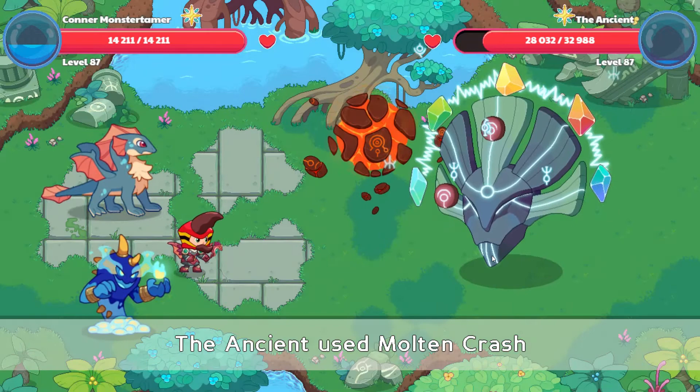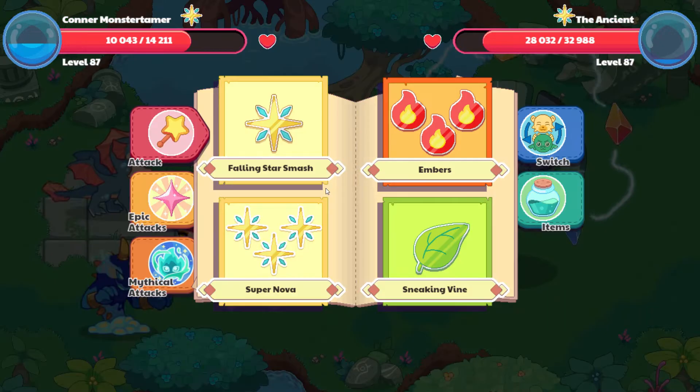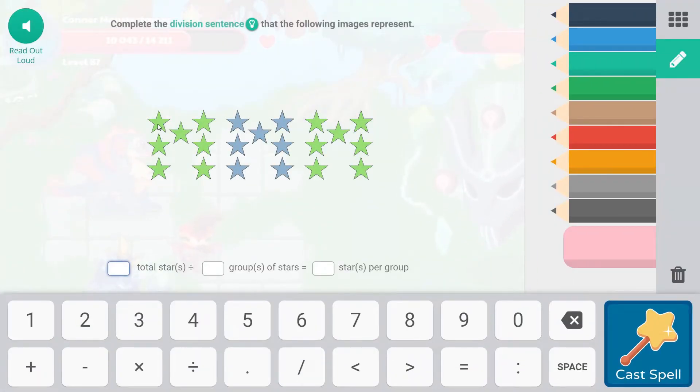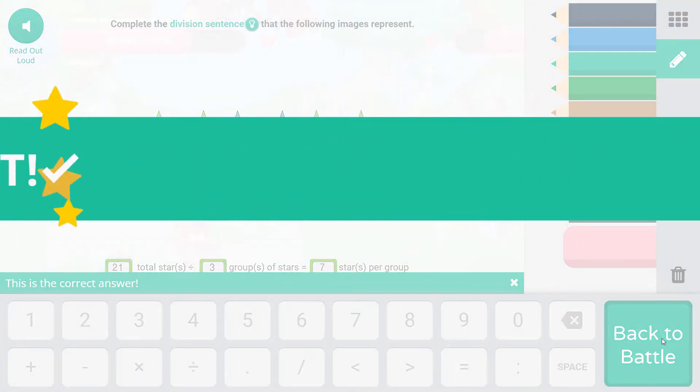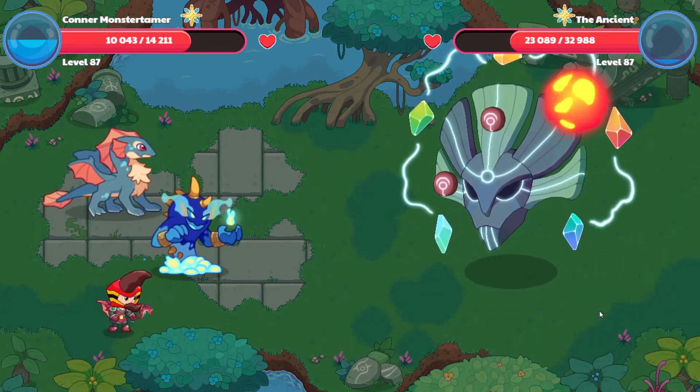49,55 points of damage there. Let's see what happens — 41,67. Okay, let's go ahead and do a Mythical attack. Let's try some Hot Snow. The total amount of stars would be 21 total stars, with three groups of stars. 21 total stars divided by three groups of stars equals seven stars per group. Let's cast that spell. Awesome! 49,43 points of damage.